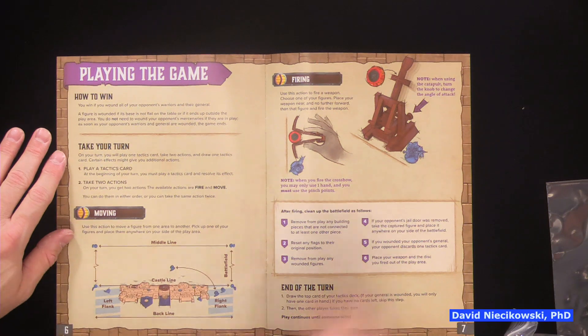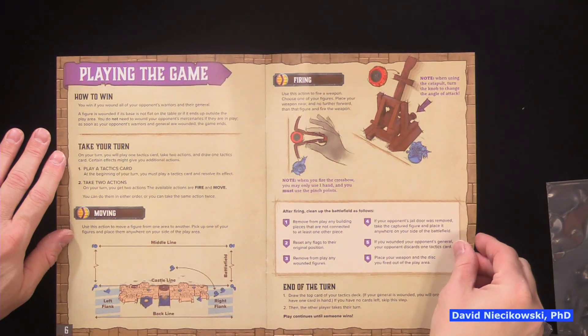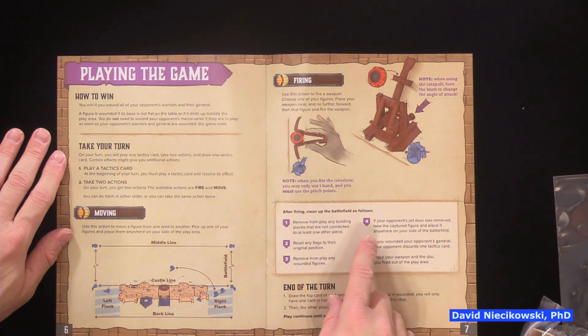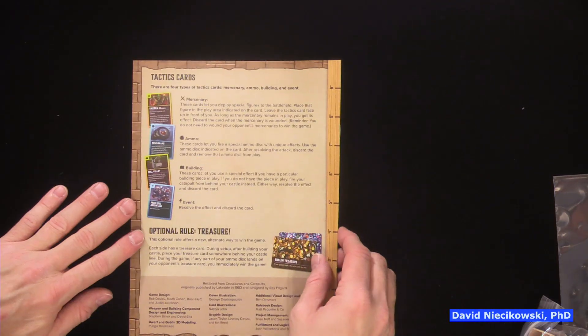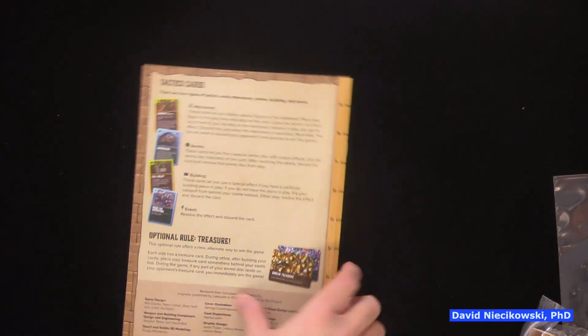What are the flags for? Here's the firing section — after firing, clean up the battlefield. Reset any flags. I bet knocking down flags gives you a bonus from the cards, which we're going to look at right now.